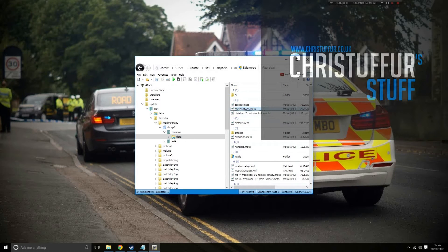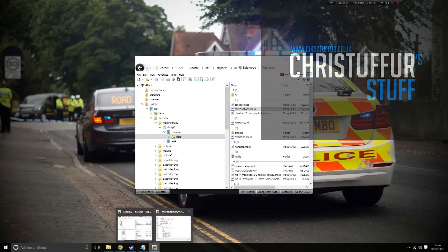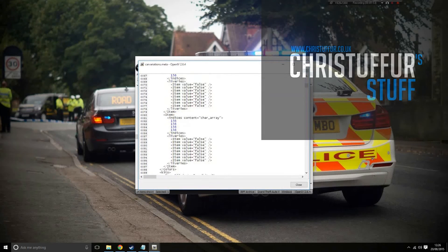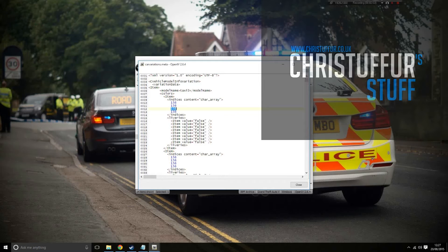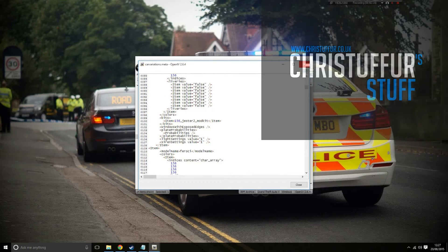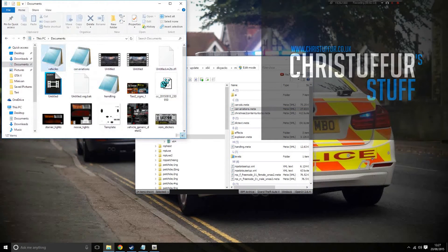Now you have your carvariations.meta. That contains the basic information for vehicles — it has the colors that they spawn in. 156 is used because it's a set color; I think 156 is the game's specified number for a random color. So if you want your added vehicle to spawn in different colors randomly, use 156. I don't know if that's factual — that's me guessing, so use that at your own risk. But all these ones already installed use 156 and they spawn in different colors, so I can only assume so.